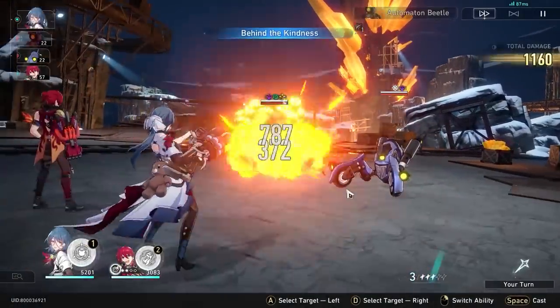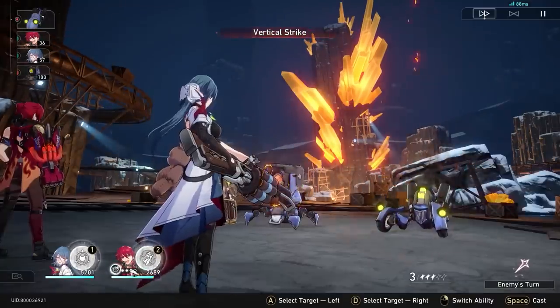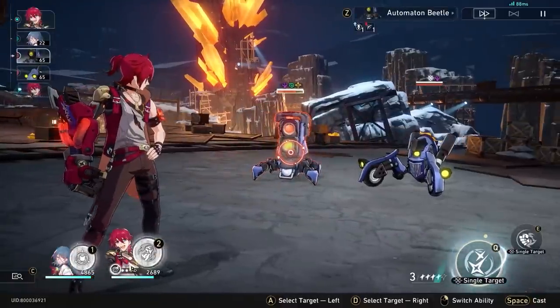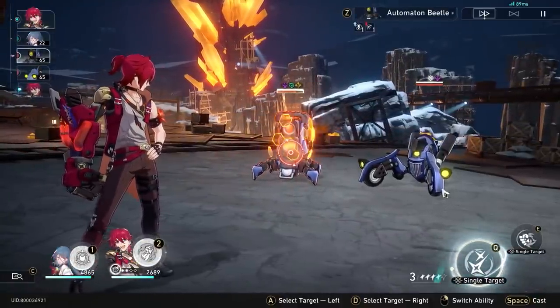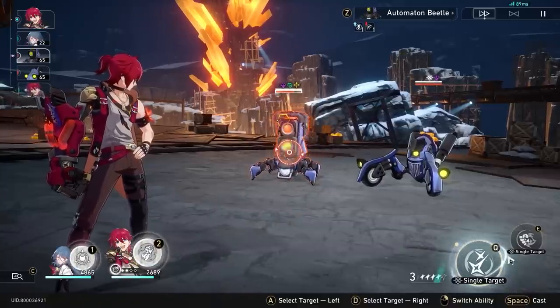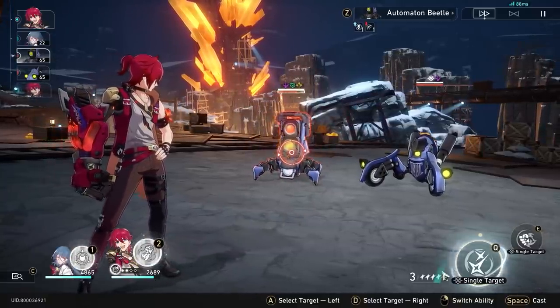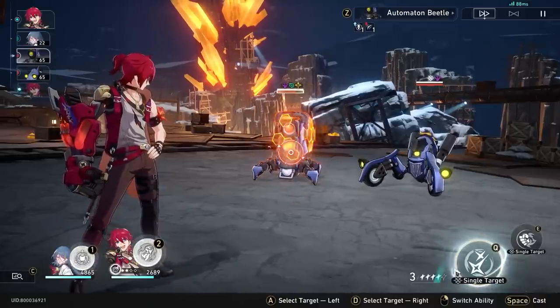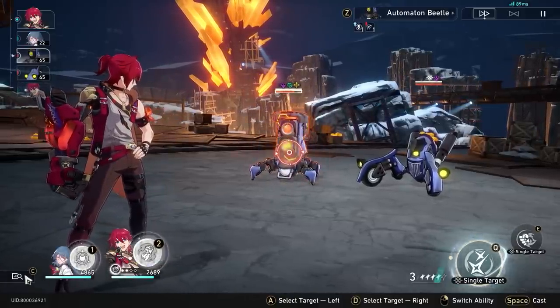Let me just fast forward real quick — we're using Natasha to hit randomly. So if you notice here, these 4 gauges — this is like his fighting spirit. He gains this when he auto-attacks or uses a skill; he gains 1 stack of this. When he has at least 2 stacks, his basic attack will transform into this enhanced basic attack mode. When he's in enhanced basic attack mode, you consume 2 stacks to do more damage.